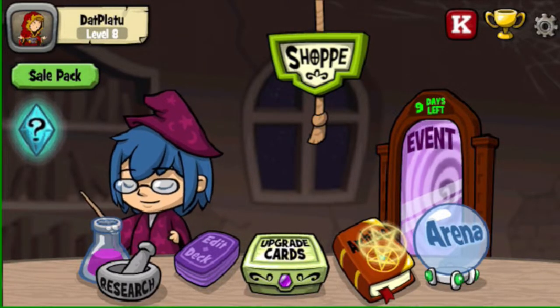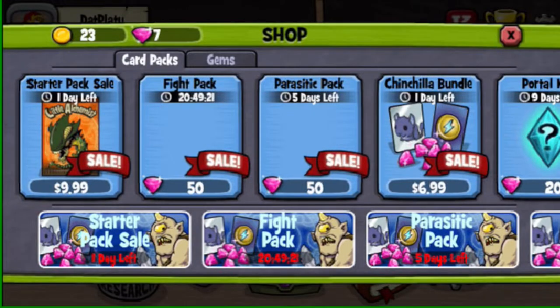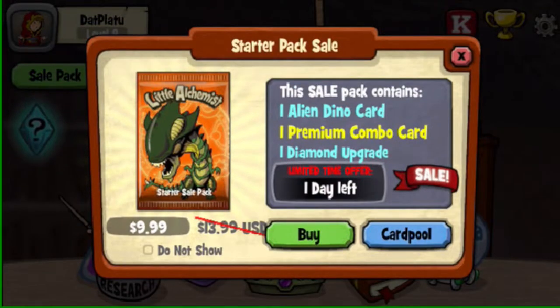First things first, the shop, because you're going to have this pop up in your face. This is one of two packs that come very early game: the starter pack and the advanced pack. If you're only going to be buying one of the two — this one's $10 and the other one's $15 — I'd be buying the $15 one, the advanced pack.